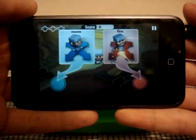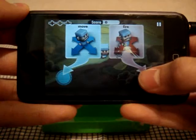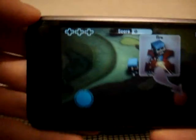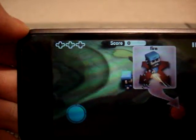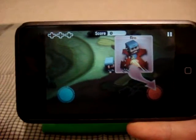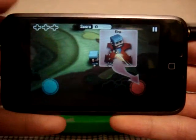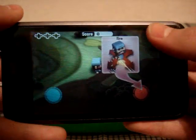The controls are fairly simple. You have a blue analog stick on the left side to control John's movement, and a red analog stick to control the shooting. You have your clovers on the top there. When you collect three clovers, you can actually transform into an invincible monster and bash your way through the monsters, collecting points without taking damage, but only for a certain amount of time. Your score is located in the top right, and you can pause the game at any time by clicking the little pause icon.